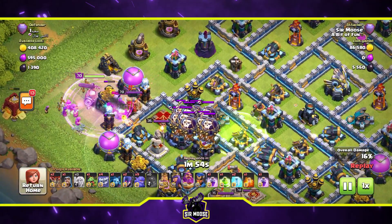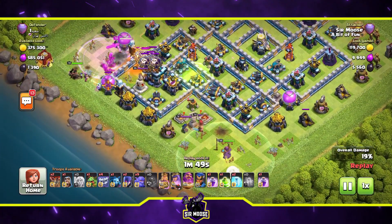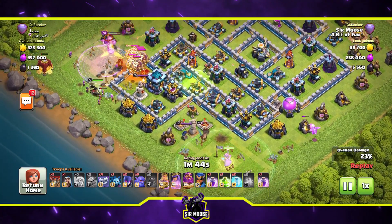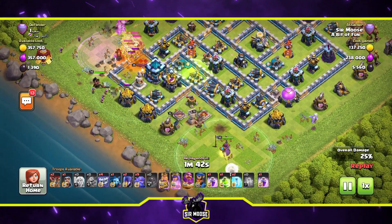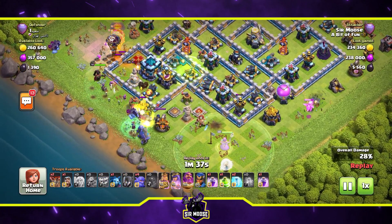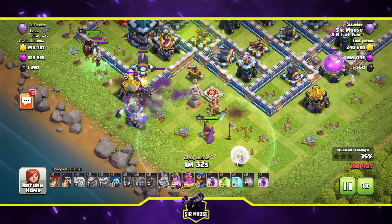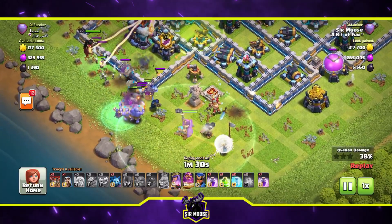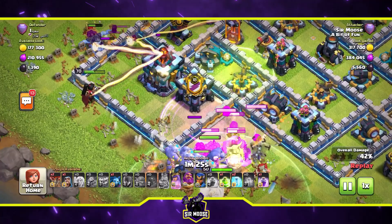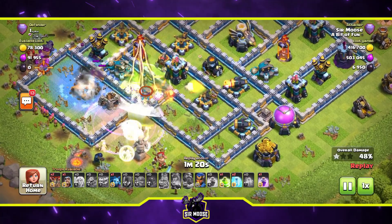Out come the CC troops — some nasty balloons. Let's poison them. I put my queen down to take out those balloons because they can be really horrible. Baby dragon on the right to make sure the Grand Warden keeps going left. He's still attacking the king — there we go, the king has been taken out. Now we need Gary the Grand Warden to go left. The funnel has been completed — it took a while, but now there's a rage spell to help them into the base, and a jump spell to get in.